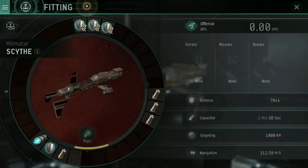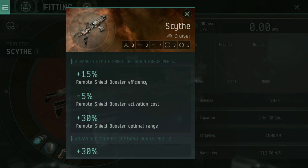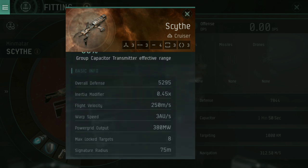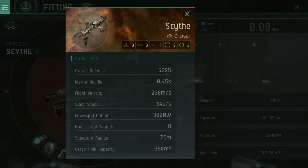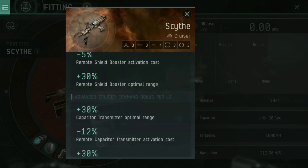This could be considered a healer ship. How do we know? If we come into the fitting page and go into more information, we can see three high slots, three mid slots, four low slots, three power grid rigs, and three mechanical rigs. We then have a role bonus of a special mode called Recharge, followed by bonuses to advanced remote shield operation — giving remote shield booster efficiency, activation cost reductions, and optimal range increases. And for every skill point in advanced cruiser command, you get capacitor transmitter optimal range, remote capacitor transmitter activation cost, and group capacitor transmitter effective range.